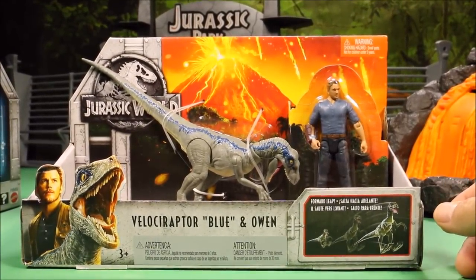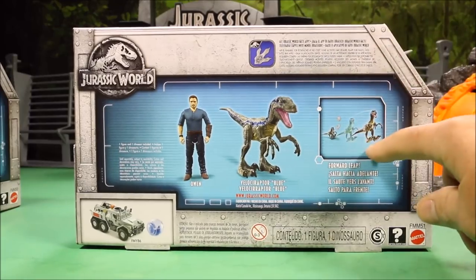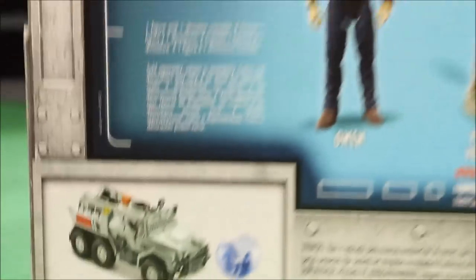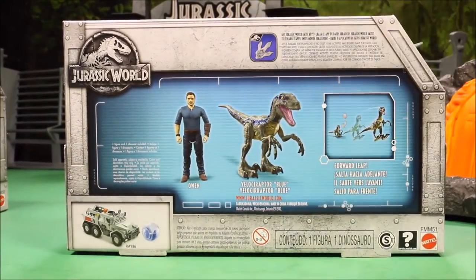The Gyrosphere and Claire set does come with the Gyrosphere and Claire, just like the name says. On the back it says it will fit two figures in the Gyrosphere, so you can fit Owen in there. There's also a bunch of the Rorobores sets which I have already reviewed. You've got a leaping Blue with a forward leap action, and the Gyrosphere truck, which I have already reviewed. This is one of the ones we can scan into our app.